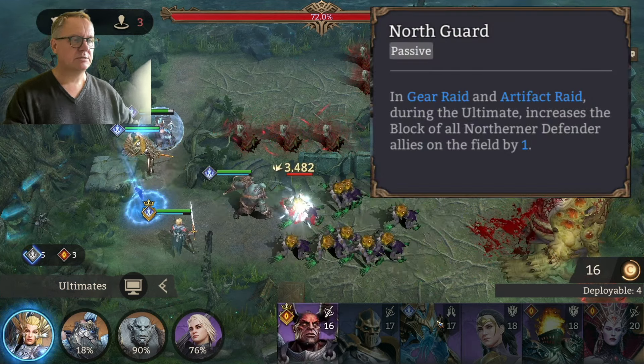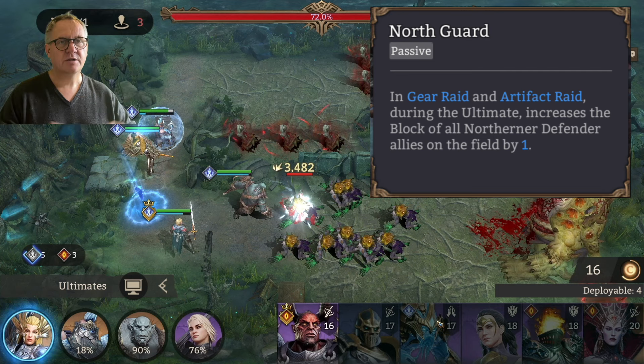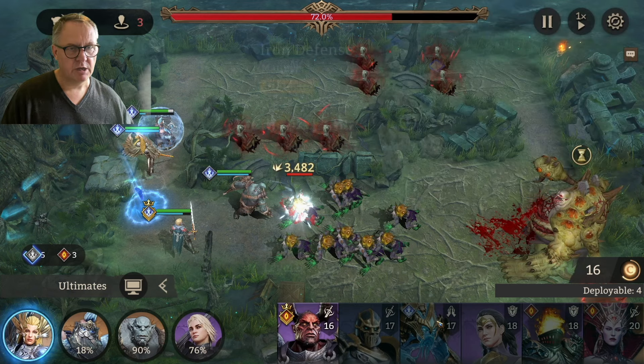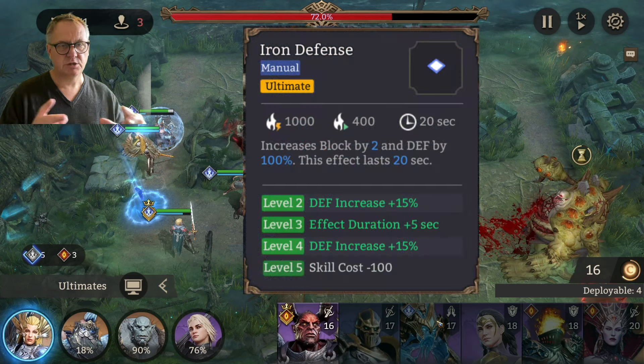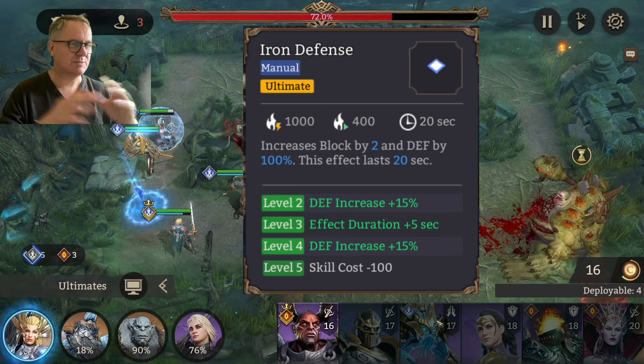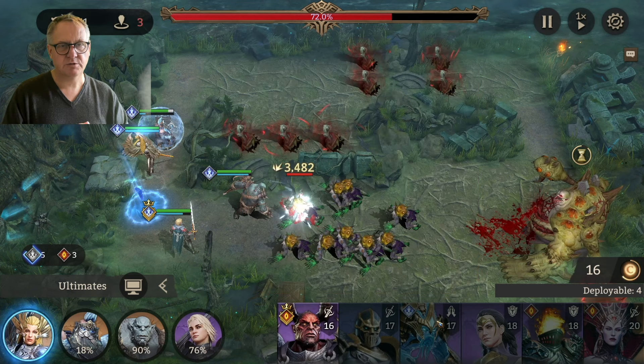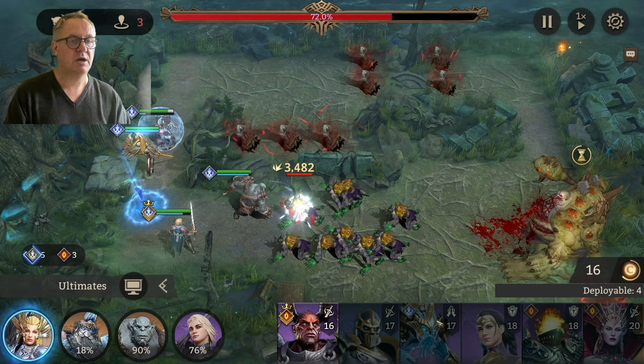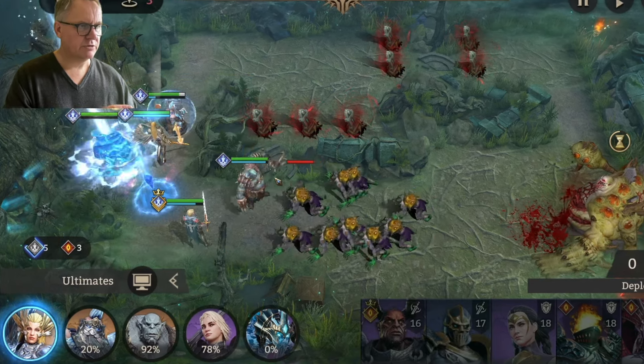The mobs are coming down and we're waiting for enough time to put our healer up. Now here's something important that hasn't been in the patch notes: the North Guard passive. In gear raid and artifact raid, during his ultimate it increases the block of all Northern Defender allies on the field by one. His ultimate also increases his own block by two and defense by 100% for 20 seconds. So normally he's got a block of three — the passive gives everyone plus one, and the artifact gives him plus one more.